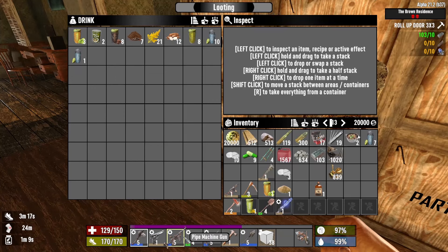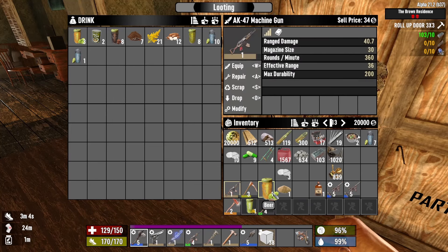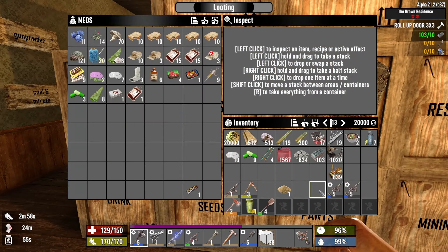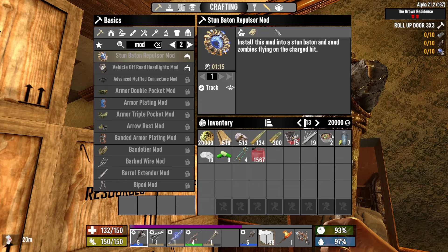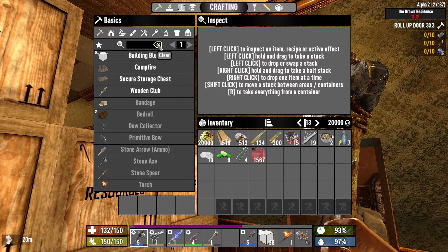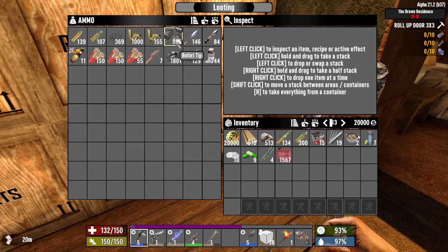Hey everybody, good morning and welcome back to the I Am Legend mod for Seven Days to Die. I'm working on putting things away because we finished horde night — it was relatively successful. We still got a bunch of stuff to sort. I found the stun repulsor mod, which is probably what we needed. I don't know how much longer I'll rely on the stun baton, but as soon as I find a shotgun I'll probably replace it.